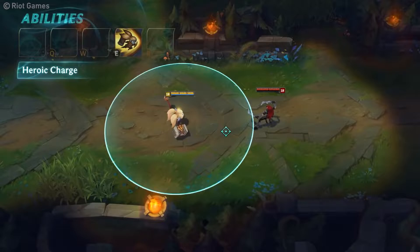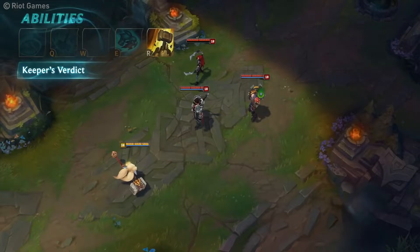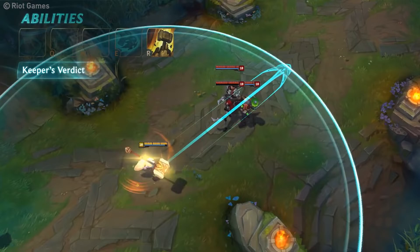Her E is just a dash towards an enemy. It's quite good as a gap closer, and if she collides with a champion, she will drag them with her, dealing damage, and if she manages to knock them into a wall, it will also stun them. Her ultimate will make her spin and charge her hammer for a couple seconds. If she hits a champion, it will deal some damage, but most importantly, she will send them flying towards their base. This is insane for teamfights, as you can hit multiple enemies with it and instantly turn a 5v5 into a 4 or 3v5.